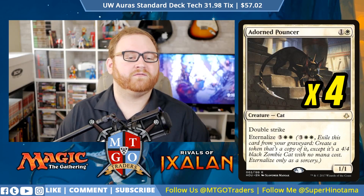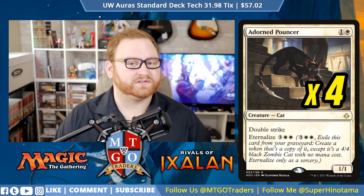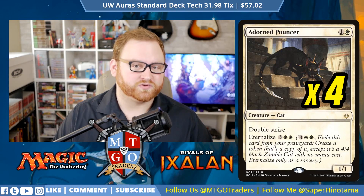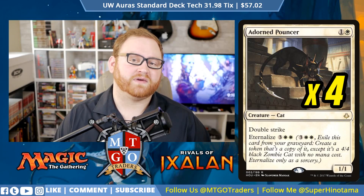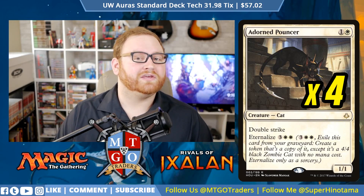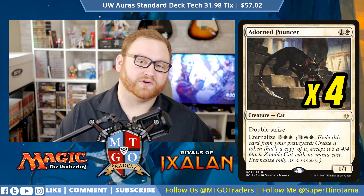Next up we have 4 Adorned Pouncer, another great card — a 4-of, 2-mana 1/1 Cat with Double Strike. So if it's a Double Strike 1/1, it hits for 2, but of course if we hit a 2/2, we do trade with it. It does have Eternalize for 5 mana, which means it comes back as a 4/4 Double Striker — at that point it's a huge bomb and a huge threat. I love Adorned Pouncer and I'm glad to see it in a Blue-White Auras list.